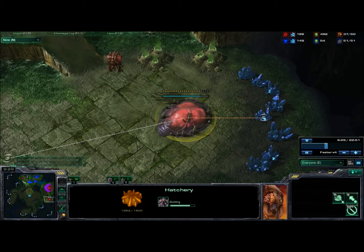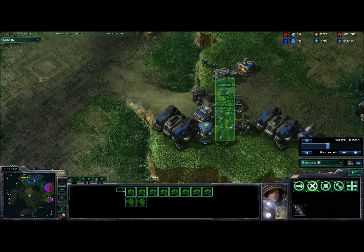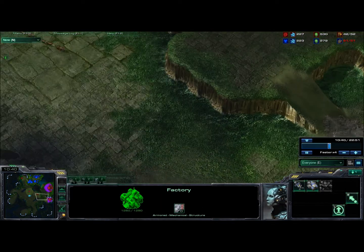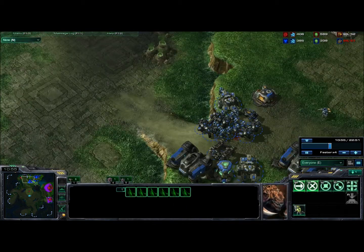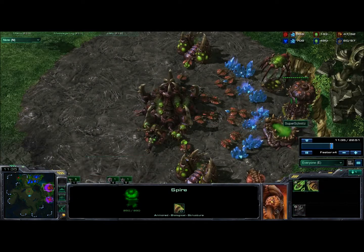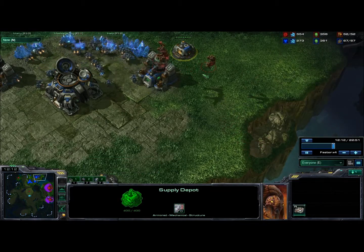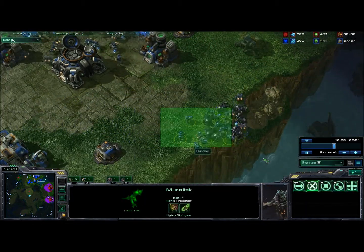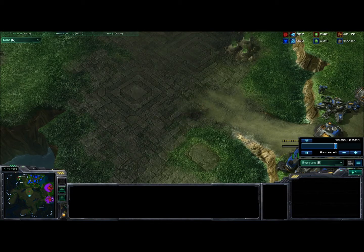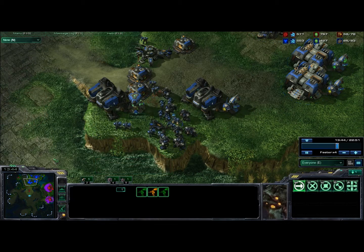My expansion is almost up — I should have had it up way earlier but like I said, I suck. I break through his front and he's going Marine-Marauder until he can get Tanks and eventually Thors. I'm still rallying my troops, still putting the pressure on to keep him contained. My Spire is done. I send over some Mutas to harass, which pulls his whole army back. I morph some more Banelings, but a Siege Tank kills them. I send my Mutas to kill the Tank and succeed in killing one.